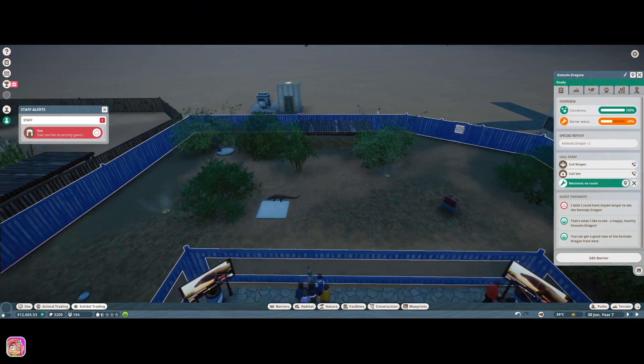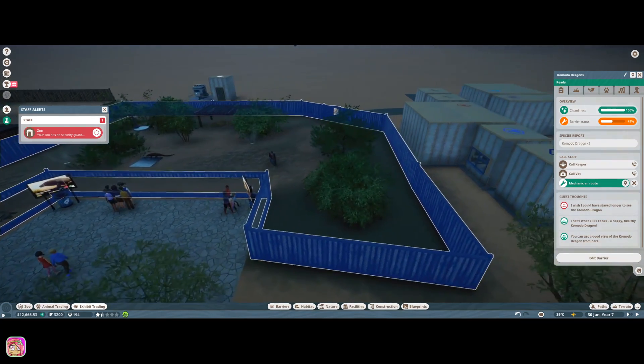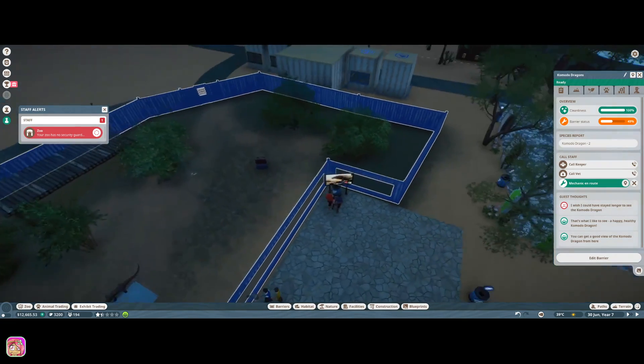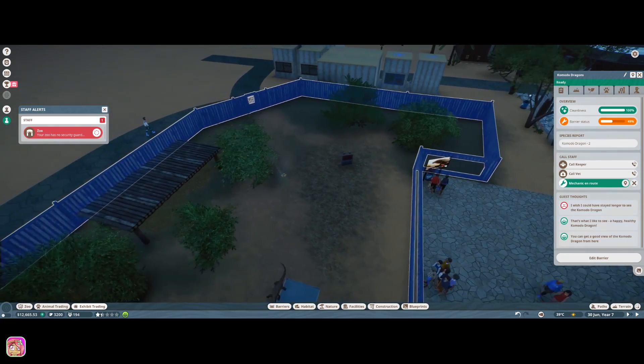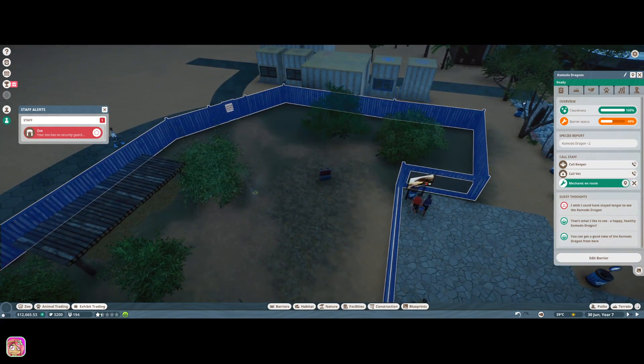Hey guys, it's Petunia Gal and we are back over in Belen Zoo on our franchise zoo. We're gonna get back into it and see what fun we can have today. These habitat barriers are just not looking good, and when it says 'I wish I could stay longer,' I'm like, I'm sorry, I don't know.